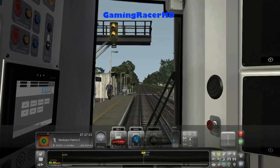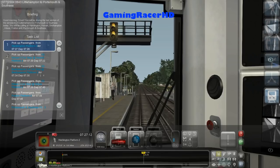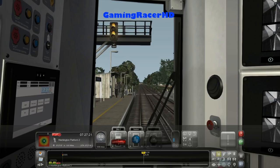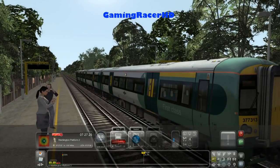Hey guys, welcome back to another Train Simulator video. Today we're going to be doing another scenario on the Portsmouth Direct Line, London Waterloo to Portsmouth. We are doing the 6:43 Littlehampton to Portsmouth and Southsea service, starting at Womblington, as the whole route isn't in the game — so we're starting here and completing the remainder of the journey.